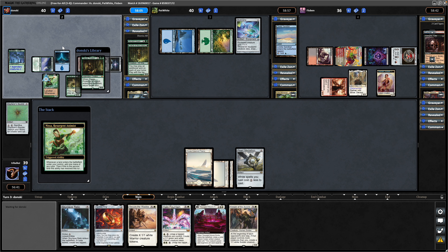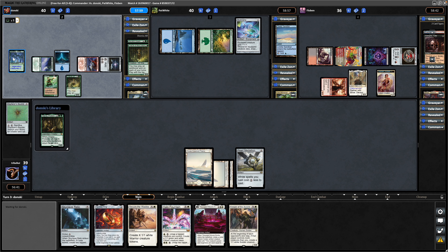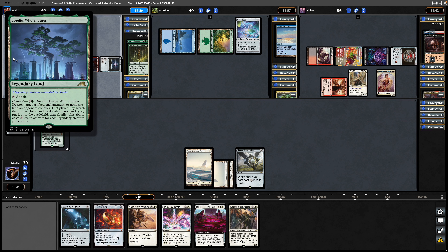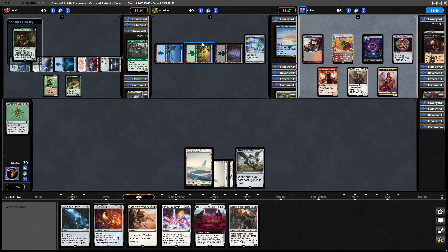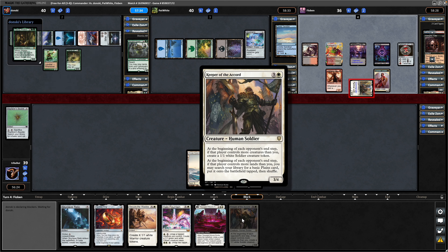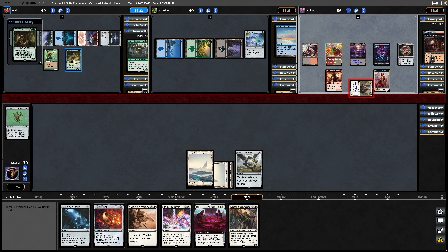Obviously going for a Lands Matter variant. Must have wanted to hold on to the lands as much as possible but decided to throw out Avaseju. The Mimeoplasm managing to make a land there but just sticking at three and tapping out. Luckily this triggers on each end step, so we do stand to be able to get lands out with each turn, assuming our opponents keep playing lands.